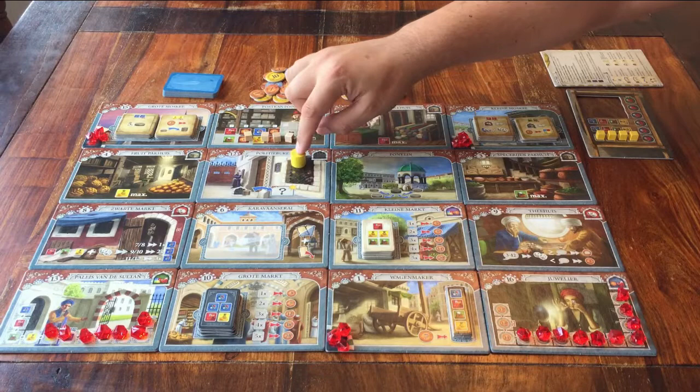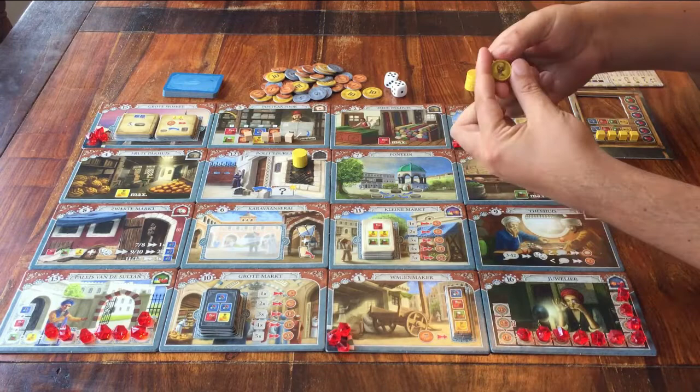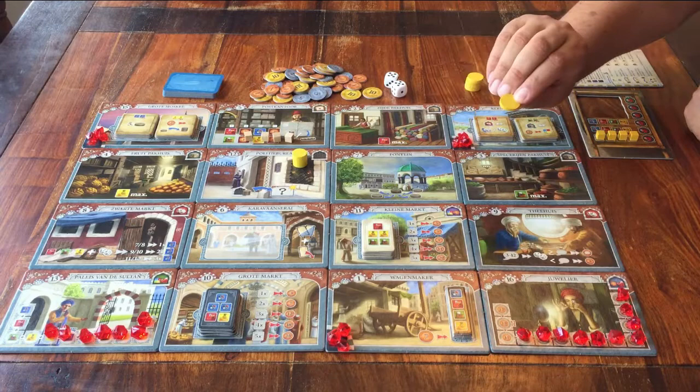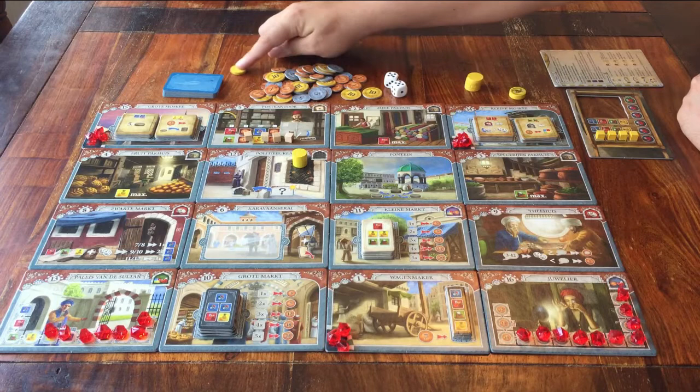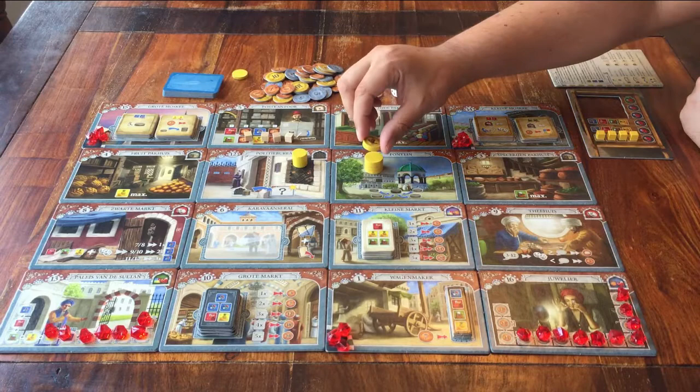And finally some yellow discs. One is a little bigger and has a person on it — this is me during the game. One of the thinner discs goes next to the board; I have to earn that during the game, and so do the other players. But the rest of the thin discs can go on a stack at the Fountain, with the big disc on top. The other players also start here.